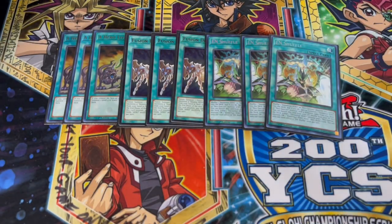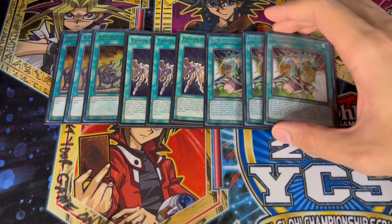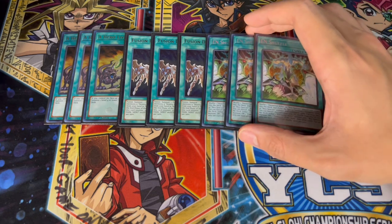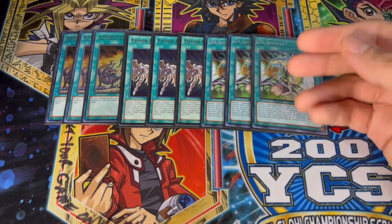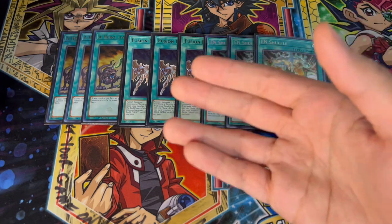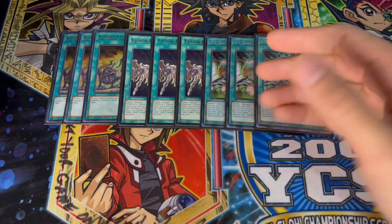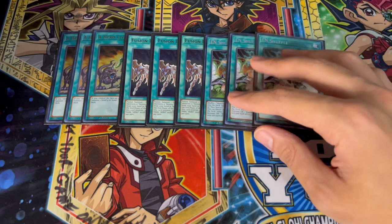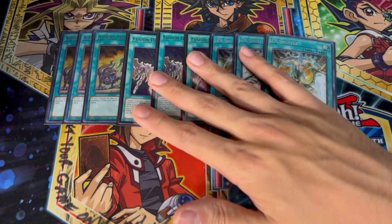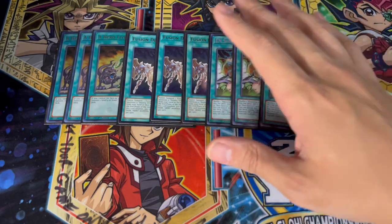On top of Fusion Destiny being really broken, the newest card Heroes got access to is three EN Shuffle. If you just draw EN Shuffle and Fusion Destiny you're pretty much winning every single match because it's such a powerful combo — you'll always have DPE, Dark Law, and Dark Angel so your opponent can't activate spell cards, their monsters are in defense position so they can't crash Dark Angel, and they can't access their graveyard under Dark Law. You've got to play three and three to see these two as fast as possible.